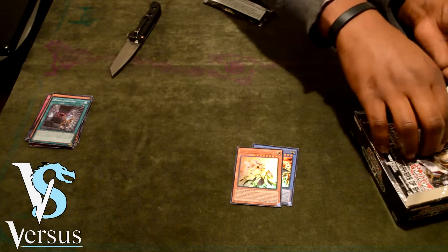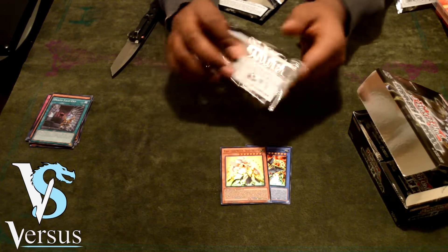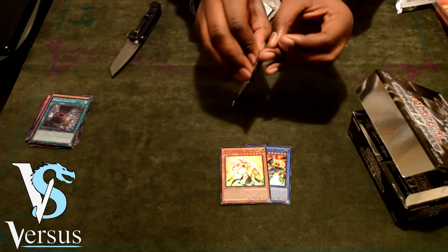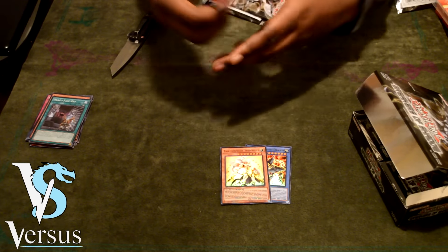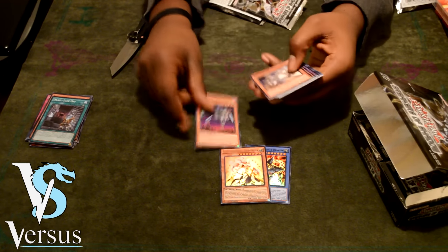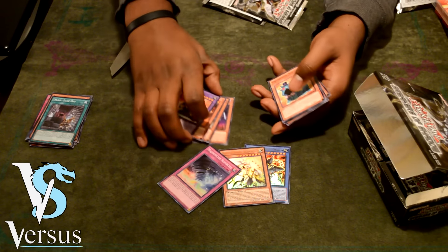I plan on doing a deck with Black Luster Soldier and I'm pretty sure I need it, so never mind. The Odd Eyes — I know a lot of people don't actually want that. For our next pack, we pull Majespecter Toad — super rare! That's a really good card.